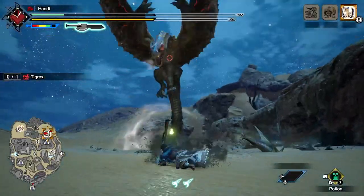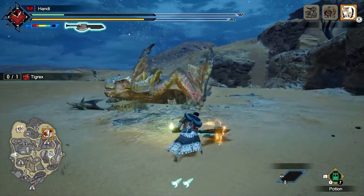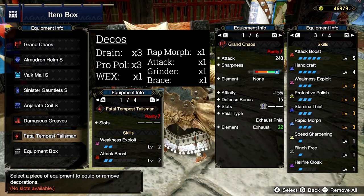All in all, you can really change up a hunt and the way it goes down just by the phial you select. In these videos I like to share a build that I enjoy using that's off the beaten meta path. For this video I'm going with an Exhaust Switch Axe build that I love using.